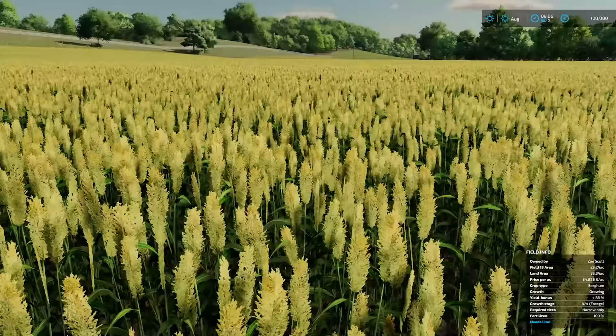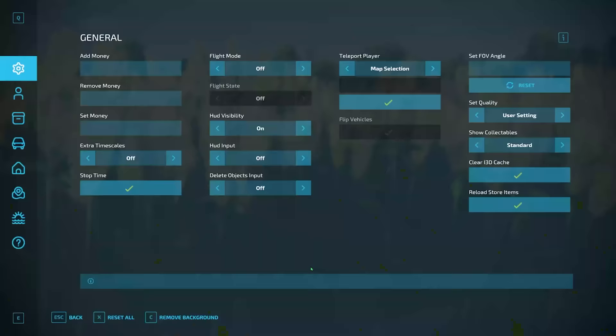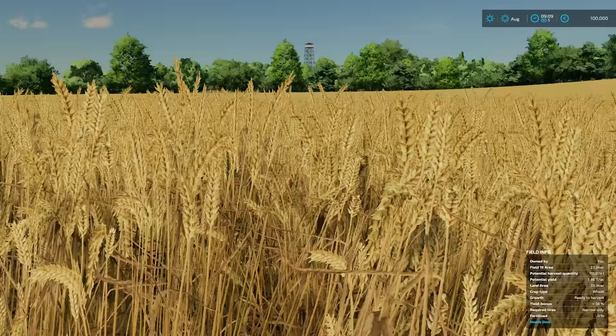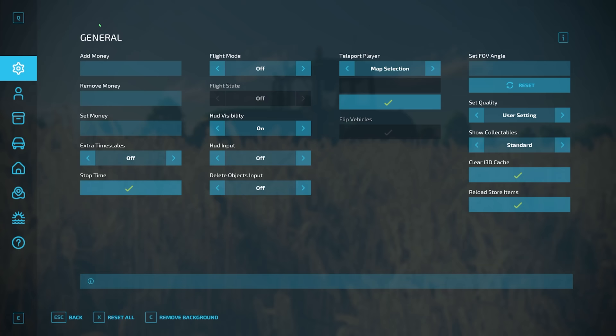Setting up things in a field is easy too. We're in this field now with sorghum growing, but I don't want that anymore. I can scroll down and set the field fruit — it finds out where the player is, sees us in field 19. We'll have wheat at ready-to-harvest stage. You can set your fertilizer state, whether it's got weeds, whether it needs rolling, and if you don't own the farmland you can buy it. Hit confirm and there you go — a field of wheat all ready to be harvested.